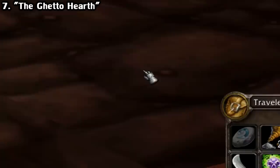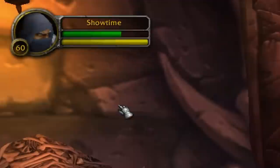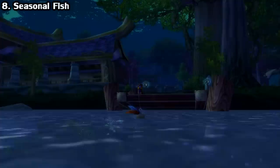Here's another oldie but a goodie. If you finish a dungeon run and you find yourself without your hearthstone up, you can implement what is known as a Ghetto Hearth maneuver. If you leave group, after 60 seconds you'll be teleported to your hearth location. And if you're the leader and you still want to do this, simply make someone else lead before leaving, and it should still work.